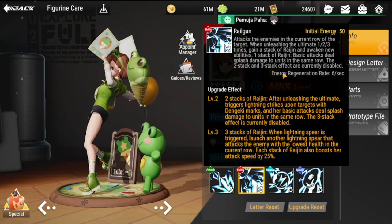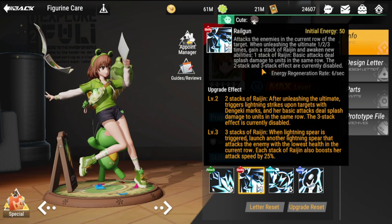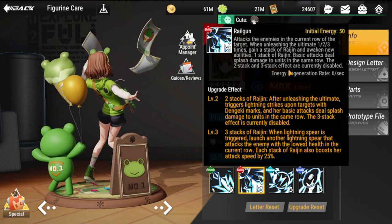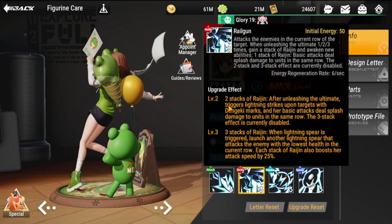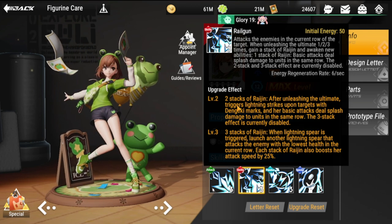One stack of Raijin: basic attack deals splash damage to two units in the same row. The two-stack and three-stack effects are disabled at first. Once you unlock Level 2, two stacks of Raijin: after unleashing the ultimate, triggers all lightning strikes upon targets with Dengenki marks, and basic attacks deal splash damage to two units in the same row.